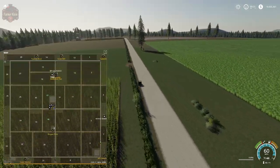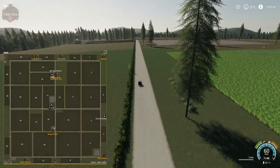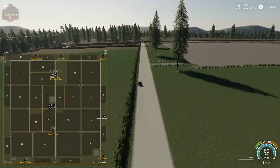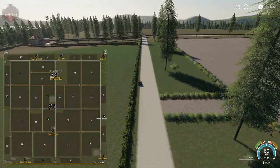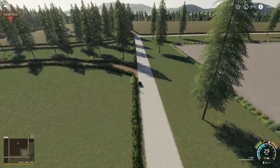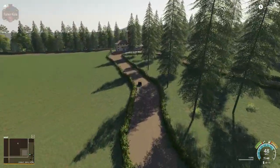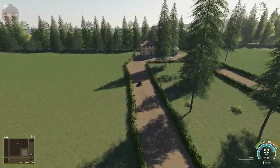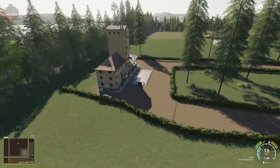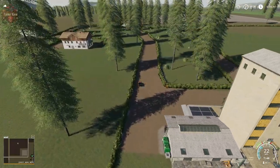Making our way down here to the corner of the map — quite a long drive down to the Mill Station. Another one of those large placeable areas. The Mill Station has an in and an out road, so you'll probably be pretty good coming through here with a road train — big wide turn and coming back out.